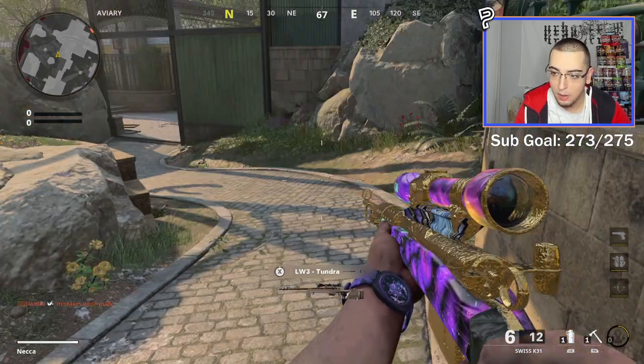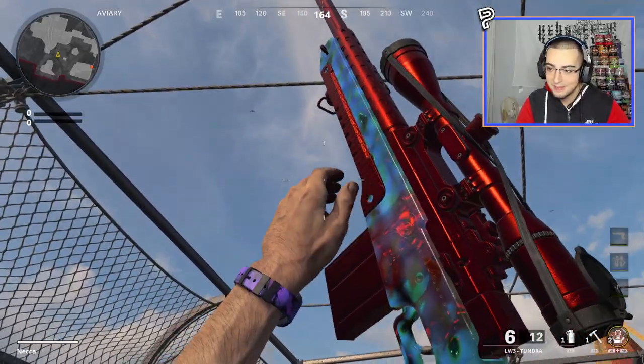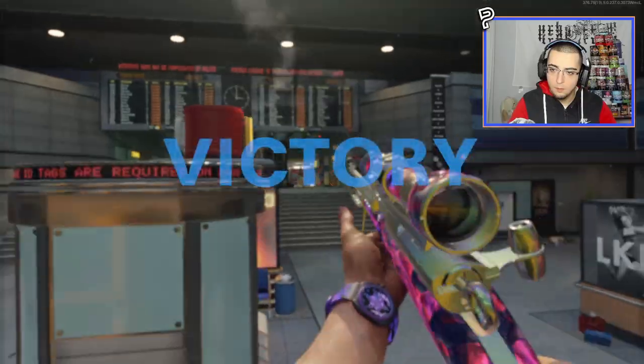Today, we're playing Black Ops Cold War, but there's a twist. There's a new glitch to get zombies pack-a-punch camos in multiplayer. We'll be using these secret mastery camos on our snipers today and trying to hit trickshot final kill cams. Enjoy.